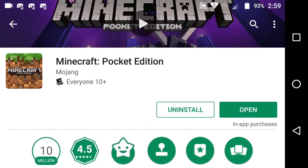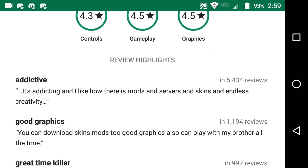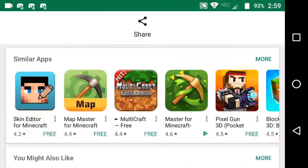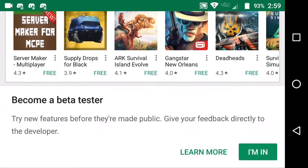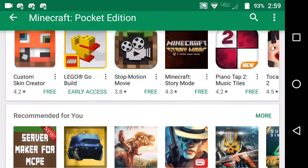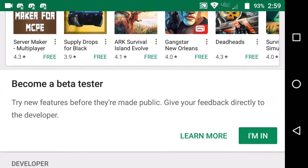Once you're in the Minecraft page, scroll all the way down. Keep going down and you'll see a section that says 'Become a beta tester — try new features before they're made public and give your feedback directly to the developer.'